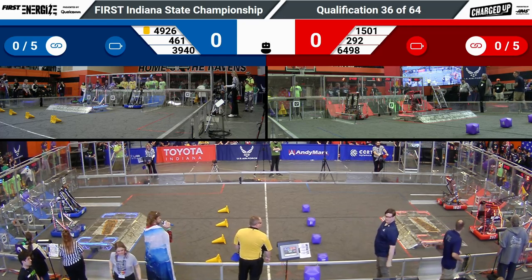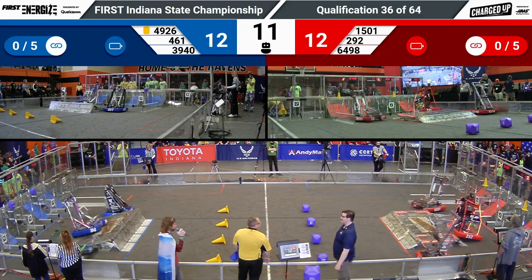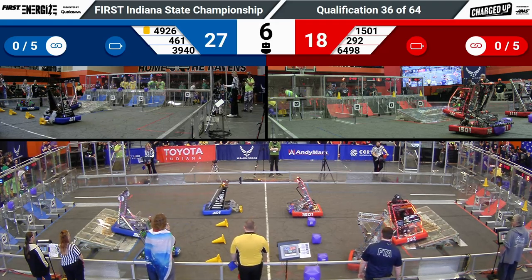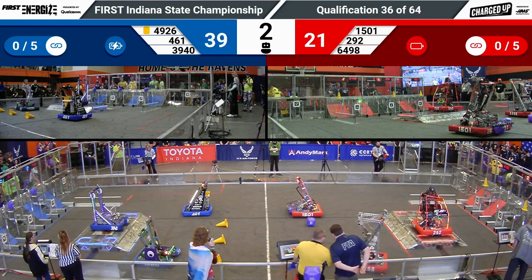Kicking off Cole's match at 36. Blue Alliance putting three cubes high. Red Alliance putting three cones high. Notice in the center field, though, lines have flipped and have two or four cones out for the Blue Alliance. Four cubes for the red.